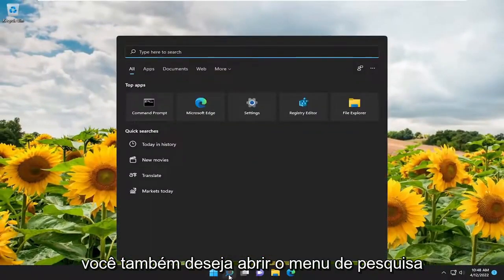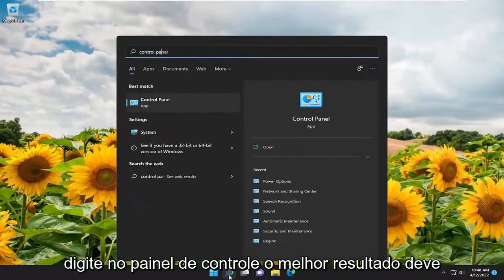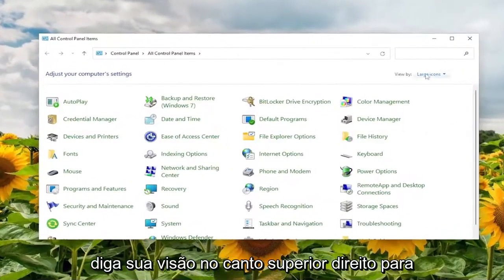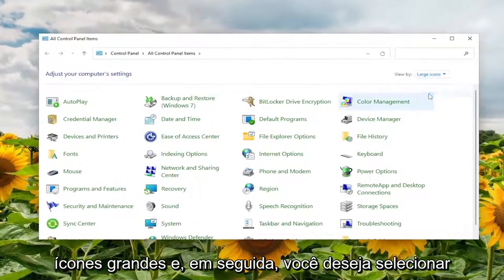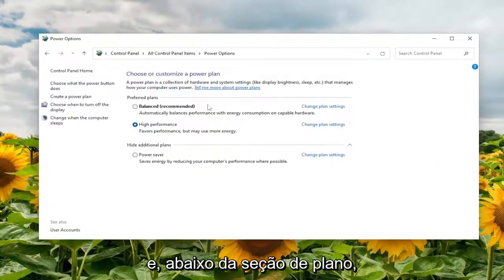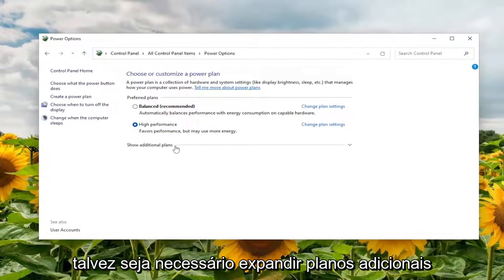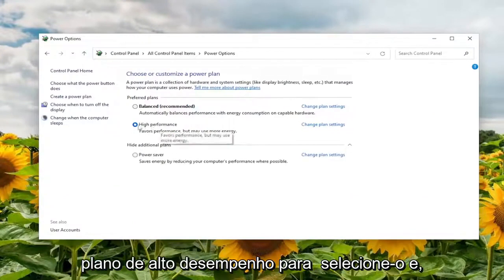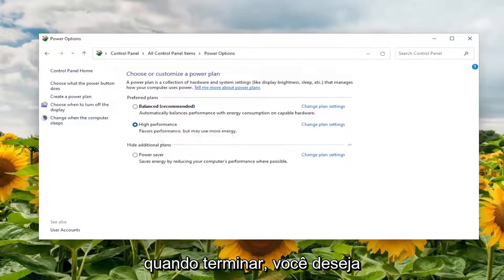You also want to open up the search menu, type in 'control panel' — best result should come back with Control Panel. Open that up. Set your View By in the top right to large icons, then select Power Options. Under the plan section, you may need to expand additional plans. Locate the High Performance plan, select it, and then close out of here.